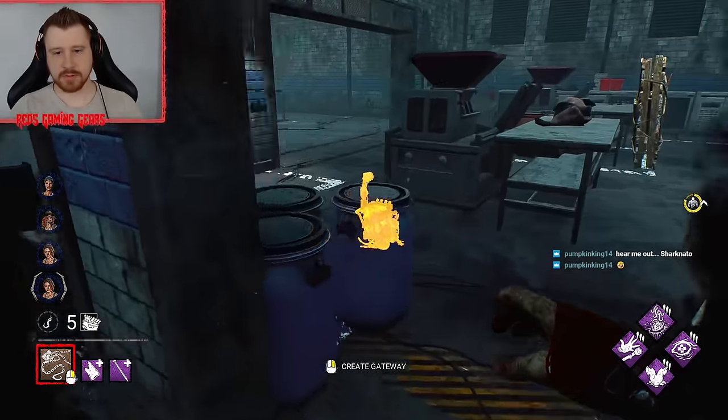Just like that, we get ourselves a great cutoff. We're able to do that because we chased the one injured survivor — they're not gonna want to go for the save. We chased them towards Shack, but because we saw Nancy using the box near Shack, we can assume the plays that are gonna happen and just kind of play on top of it. We have a box over here though — she's gonna go for it.